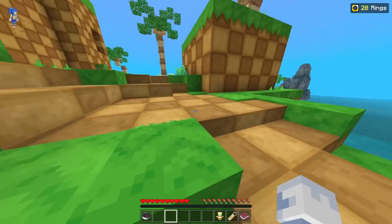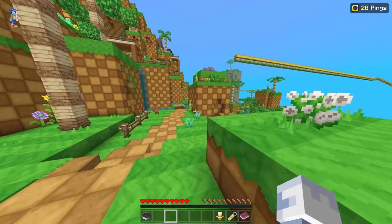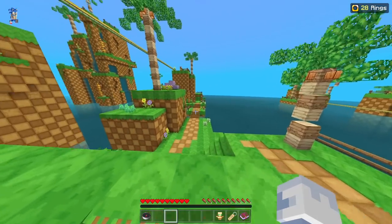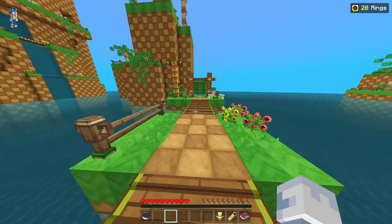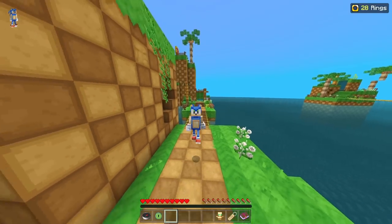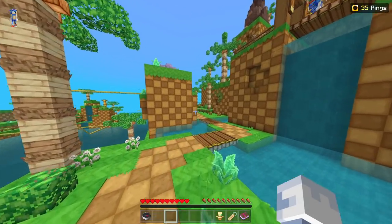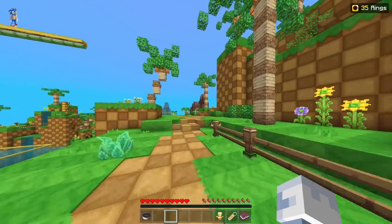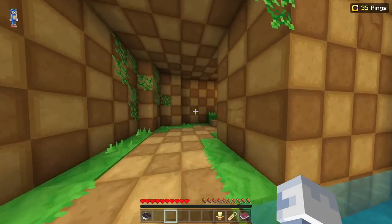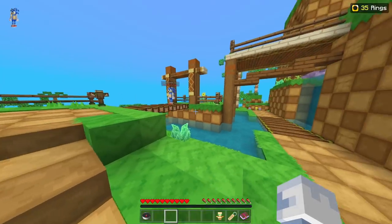Once you're done with fourteen and fifteen, head down this way and our next course should be right over here. That might actually be seventeen — they did some weird things with the ordering. So this right here is seventeen, and that's eighteen. They like to make things out of order, so thank you Hive for making things scuffed. That's course seventeen and course eighteen. Now we go to course number sixteen, which is in a very weird location. Head through this tunnel of water, turn left, and you'll see this little thing — that is course number sixteen.